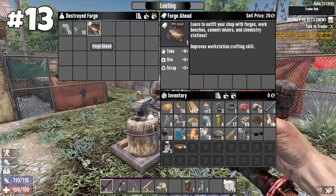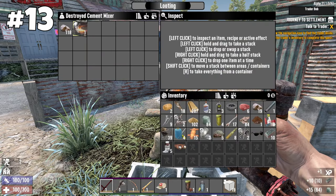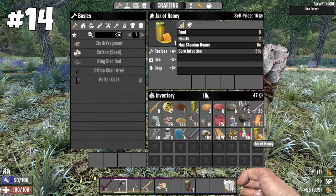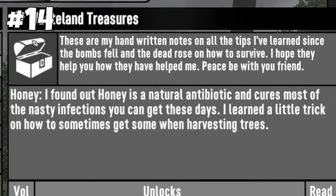Destroyed forges and cement mixers always yield the forger head journal, some building materials such as stone and even forged iron. Tree stumps sometimes drop honey if you are trying to cure an infection, especially if you read the Wasteland Treasures honey perk book.